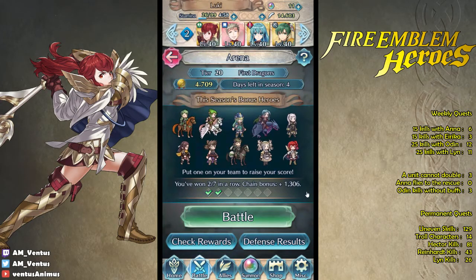Okay, that'll be it for today then. Second match was the daily blunder. Let's see — tally: seven, four. Odin got a kill? Odin one-shot Xander and Lin two-shot Ryoma. Everyone got a kill. A unit cannot double — I didn't do the attack though, so it doesn't count. Anna doesn't fly. Odin kills without buffs? No, definitely not. Even skills. Hector kills plus one. No Lins today, huh? Or was there? No, there was no Lin today. Surprising. Okay, thanks for watching — hope you enjoyed it. I'll see you guys tomorrow for more Fire Emblem Heroes Arena. Have a nice day.